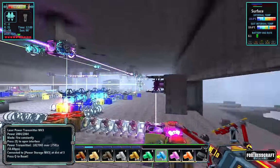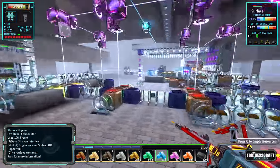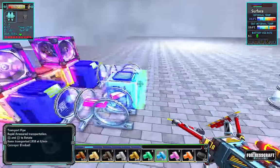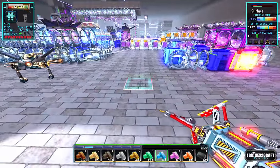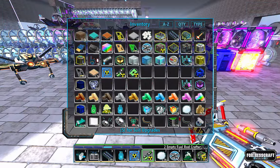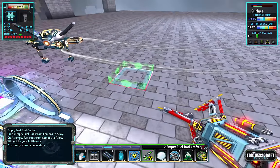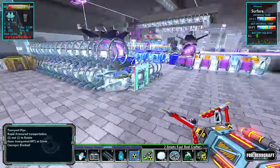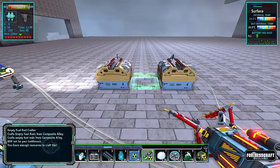I made two of the regular fuel rod crafters just because I want to build up a supply before I go down with them. These take this composite alloy that I'm making over here and it crafts fuel rods with them. These are 50 power per second on each, so that's 100 power per second — pretty steep price.